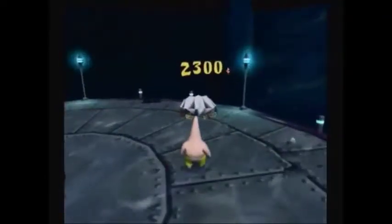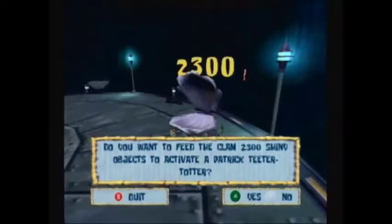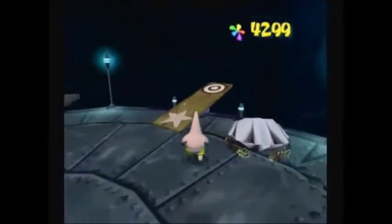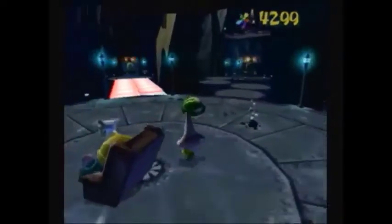Now over here we have a clam. So let's take care of this - you need to feed it 2,300 shiny objects. This reveals a teeter-totter to use, so we need to get a throw fruit.